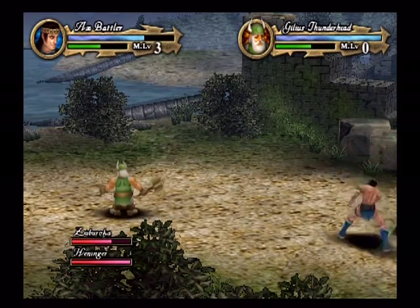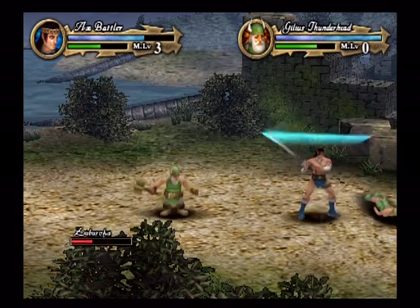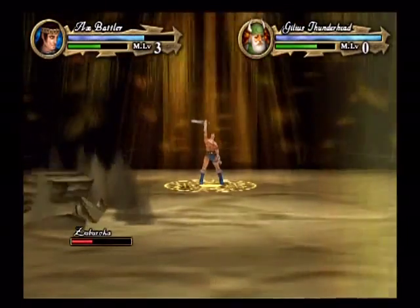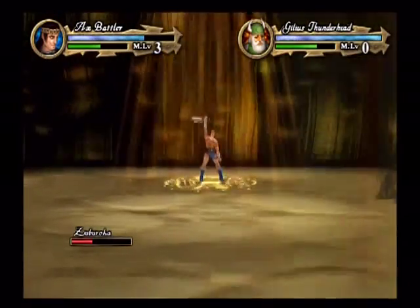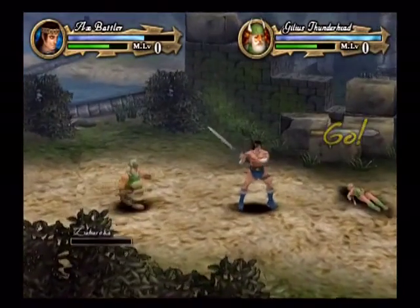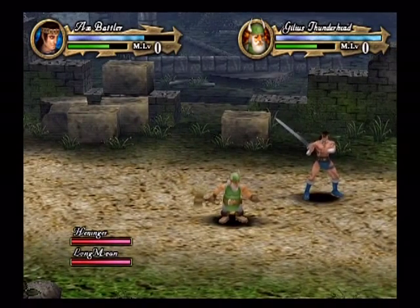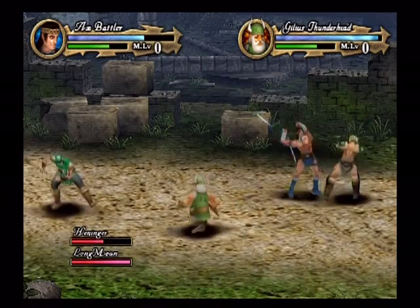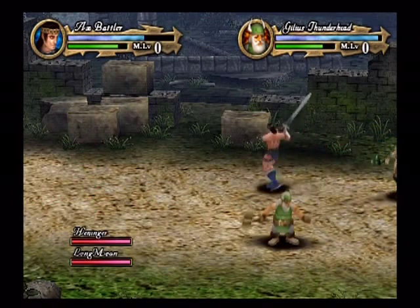That rolling move — everybody has one, that's their special move, and it does ridiculous damage compared to your normal moves. Good luck hitting anybody with Gilius's though. I keep accidentally doing that. It's like he intentionally goes around the enemies. Also, he rolls forward instead of backward. I guess I'm gonna stop complaining. Shut up and kill shit.